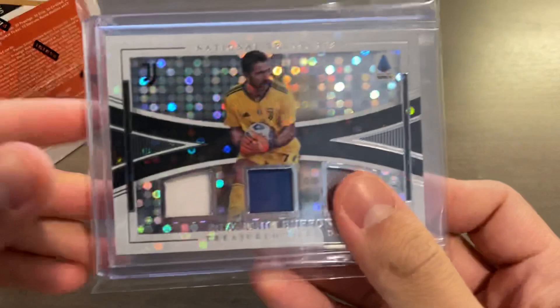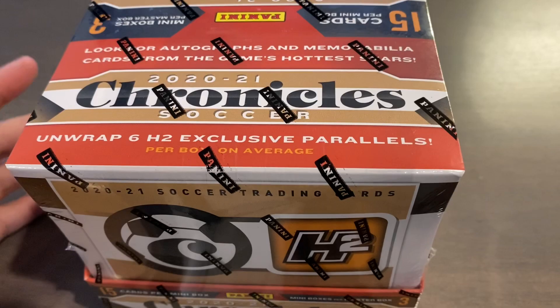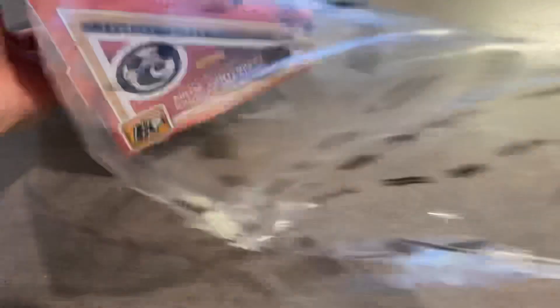In the regular H2 box I opened — with the light blue on the outside — I managed to hit a Buffon Treasure Threads Triple Relic out of 99. The hits are quite rare in these H2 boxes, but one in every few boxes will have them. This is a European edition exclusive. I got this off DA Card World during the New Year's sale, so it wasn't too expensive. They're actually on sale for a very good price compared to the regular H2 hybrid, and even better compared to regular hobby boxes.